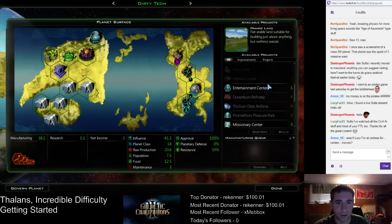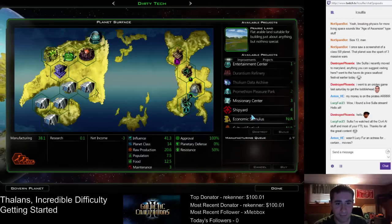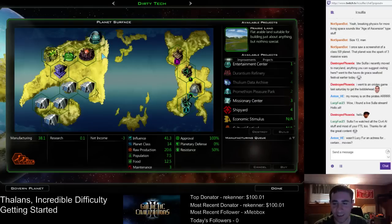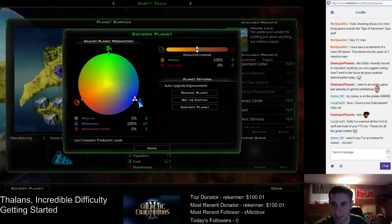So I don't think there's anything more to build. Do I have terraforming? No, I used terraforming here. We'd like to get a missionary center — we'll probably use our next terraforming to get a missionary center or something like that. But guess what, we can just do research now. And this planet can do a lot of research — it's 67.